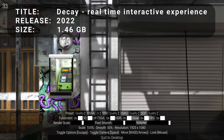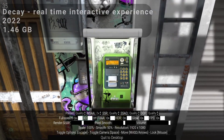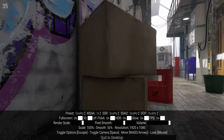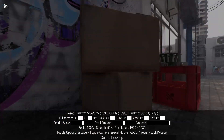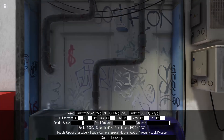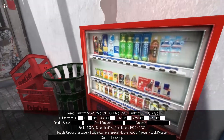At number 10, we have Decay, Real-Time Interactive Experience. Decay is a technology showcase for the GoDot engine and was released in February of 2022. The benchmark features a cinematic camera that flies through a small city-based environment and offers many graphic options that can be tweaked. You can also hit spacebar to take control of the camera and fly it around on your own.